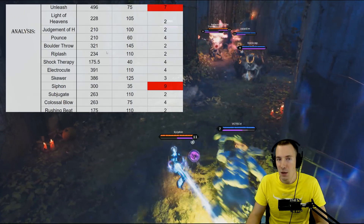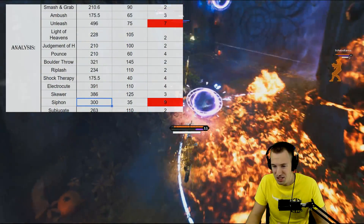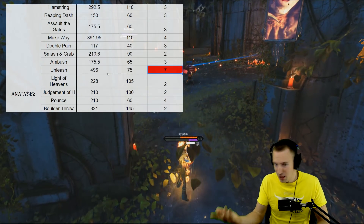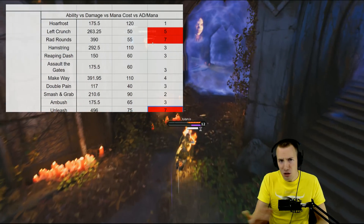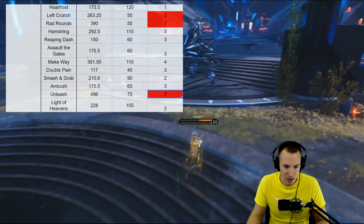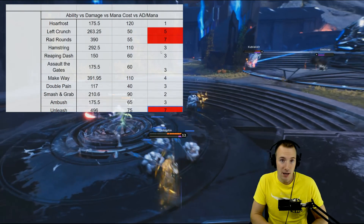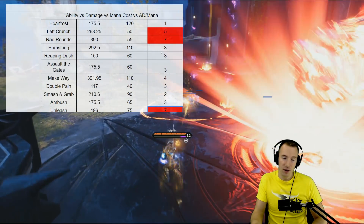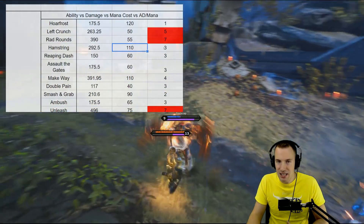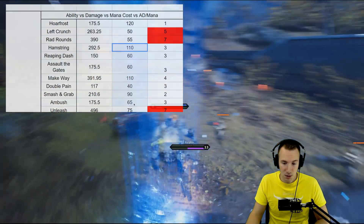Because OPD Militia is one-dimensional — mana for damage — we have to take that approach when comparing it to abilities. Some abilities are really efficient: Siphon with a good amount of stacks is very efficient, and Unleash from Chimera is strong because his basic attacks do a lot of damage. Ultimates obviously do a lot of damage as well. This all proves that OPD Militia is quite efficient in giving you damage for mana spent, which is probably why they reduced it from 25 mana for 100 damage to 20 mana for 100 damage.